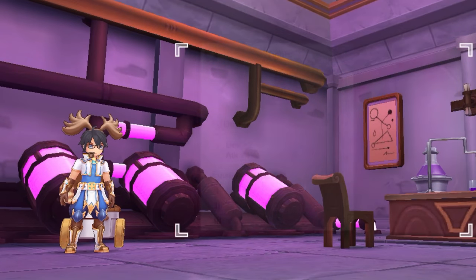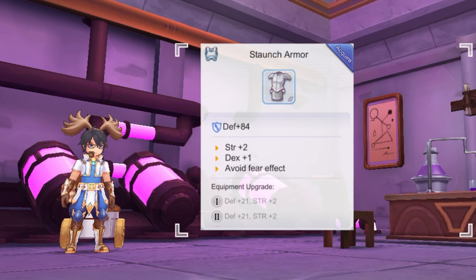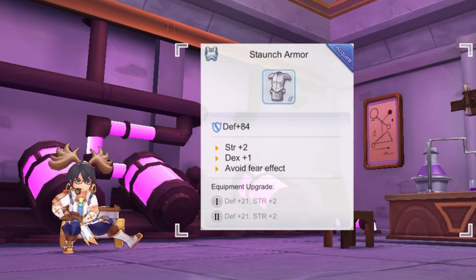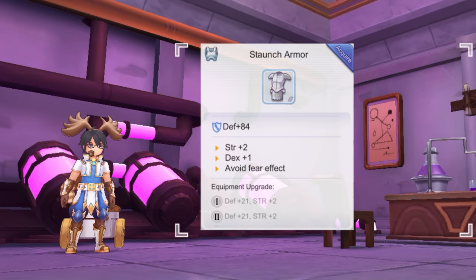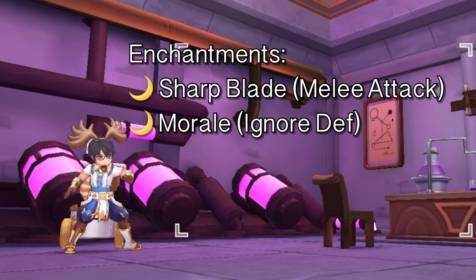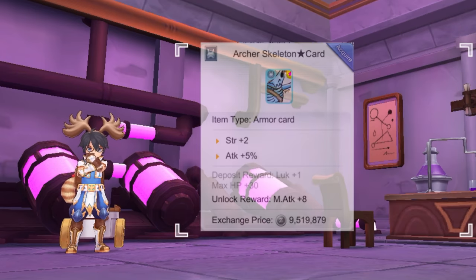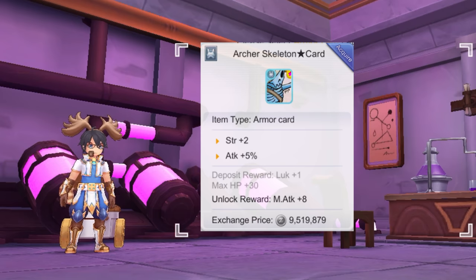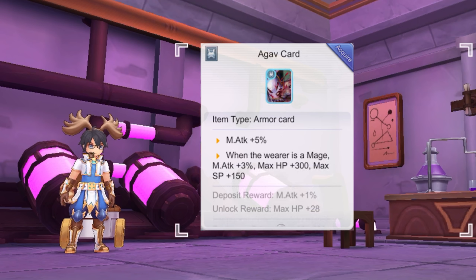Next for armor, the most cost-effective option is a tier 3 Tights since it grants a total of plus 8% attack. However, the most powerful alternative is a plus 10 or plus 15 tier 10 Staunch Armor, which grants a huge boost in Strength, Dex, attack, and magic attack. You can couple it with the Staunch Ring for more attack and magic attack. At the late stages of the game, you may synthesize your Staunch Armor to the Chosen's Armor which gives additional attack and magic attack. Similar to your weapon, aim for either the Sharp Blade or Morale 4th enchantment. For armor cards, you may place an Archer's Skeleton Star card for plus 2 Strength and plus 5% attack, a Monarch Star card for plus 15% Ignore Def, or an Agav card for plus 5% magic attack.